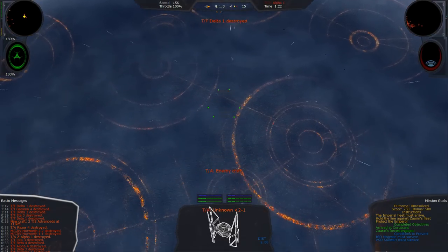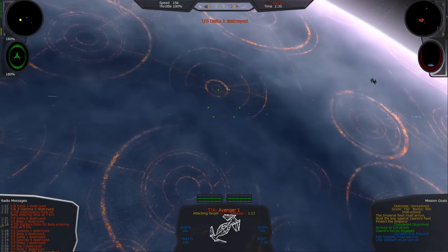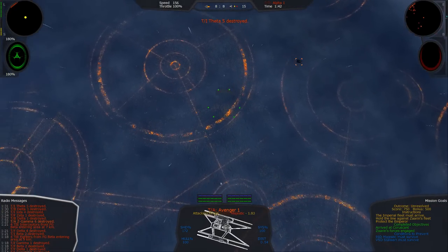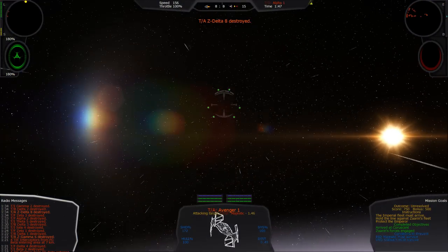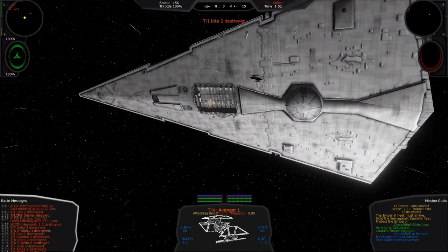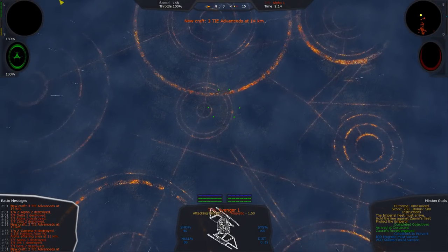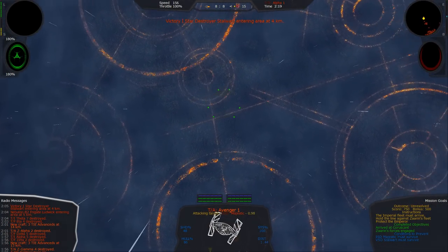Gimbal lock fix — this issue has plagued all versions of the engine from the original X-Wing to X-Wing Alliance. You may have noticed that when you're flying directly up or down to the poles of the skybox, particularly when chasing enemy targets, it suddenly feels like you're fighting your controls to stay straight and steady, almost as if a magnet is pushing you away. Basically, the game is programmed to use pitch, yaw, and roll as defined axes, and if any of the axes overlap on the same plane, gimbal lock will occur and your craft ends up pushing away from the direction you're trying to go.